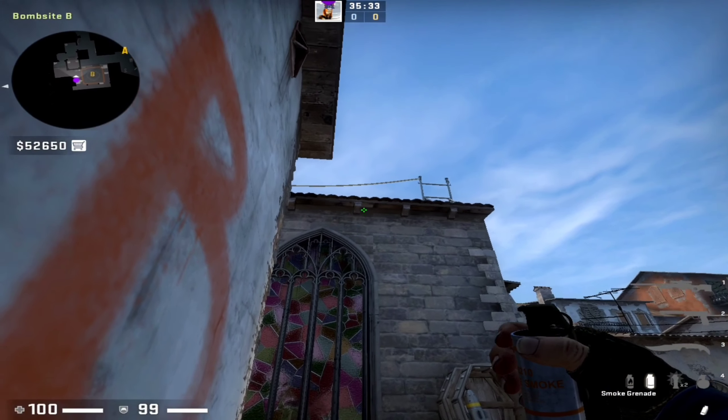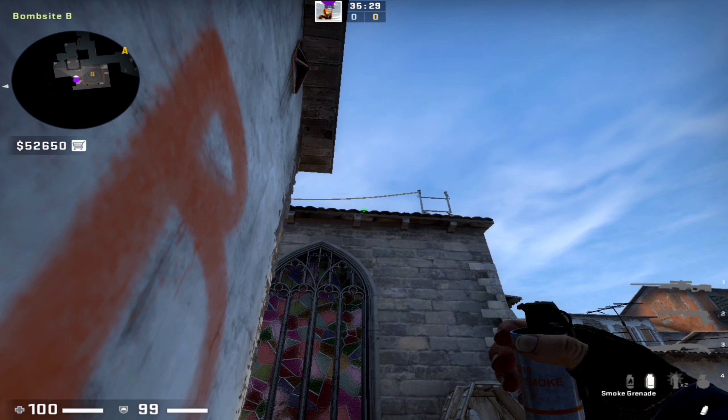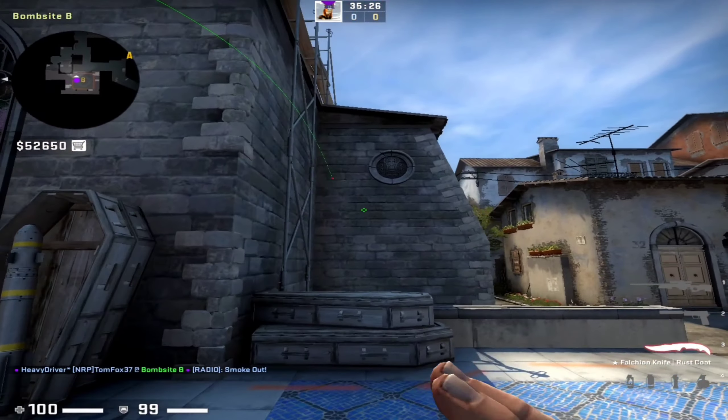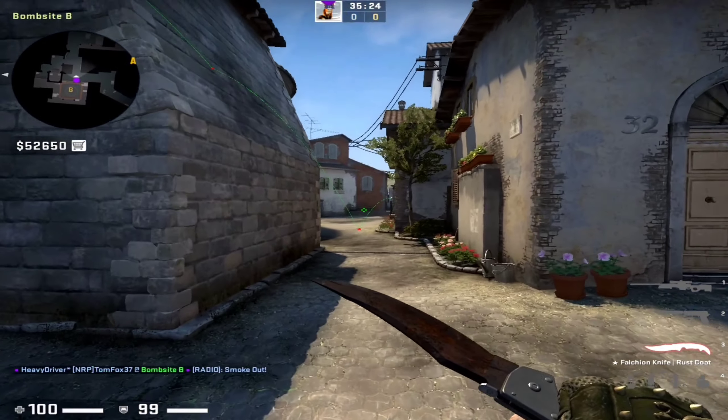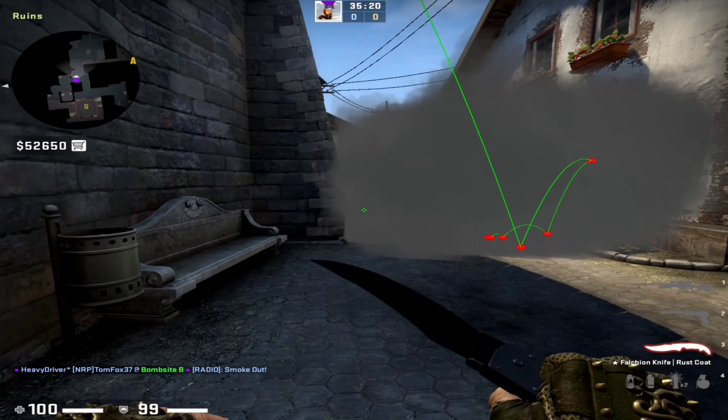Next smoke is from B side to deep CT. You need to aim at that sine wave thingy and simple throw. As you can see it nicely landed deep CT.